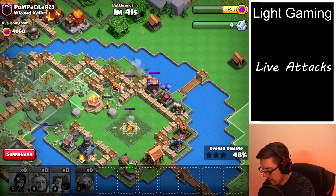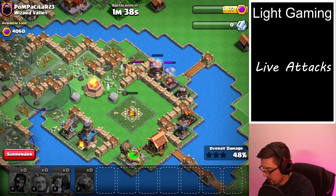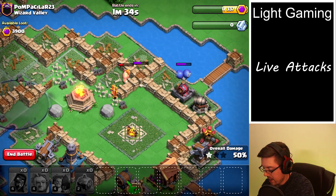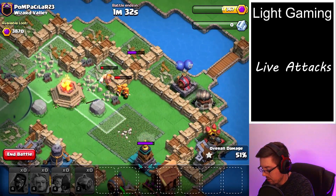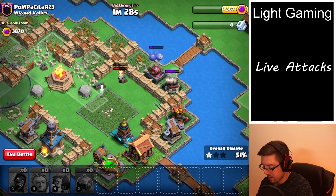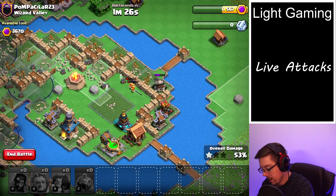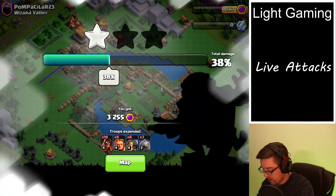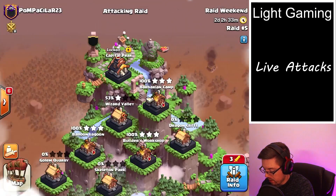Now that we're in the core, they're going to go every which way, so it doesn't matter too much. We have a nice healthy group. I wonder if we can take out a large portion of this core. The giant wants to attack that wall — then he changes his mind, but of course it's too late because now the wizards are in front of it. So we've got half the base, almost half the loot. Let's take a look and see.